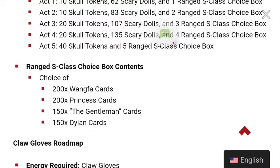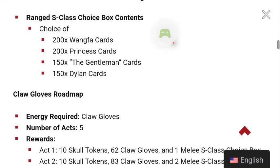The choices in that box are 200 Wangfa cards, 200 Princess cards, 150 The Gentleman cards, and 150 Dylan cards. If you don't have Wangfa, Princess, or The Gentleman, I would say those are the best three choices out of that box — but that's just my opinion.